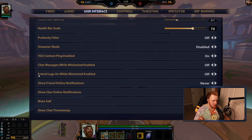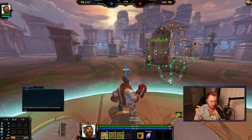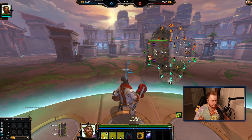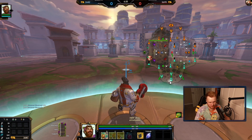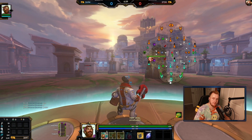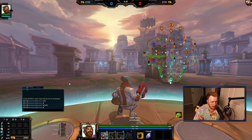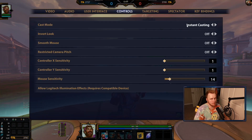Profanity filter off because I swear. Super mode — I think this is an important thing to have on. Now you can type and it pops up — for example '6:24' — so you can call Gold Fury and it says it's at 6:27, so you just add five minutes and it's up at 11:27. It's a really good thing to have on; you don't have to say 'Gold Fury 50/50,' you just say 'Gold Fury' and everyone knows when it's up.